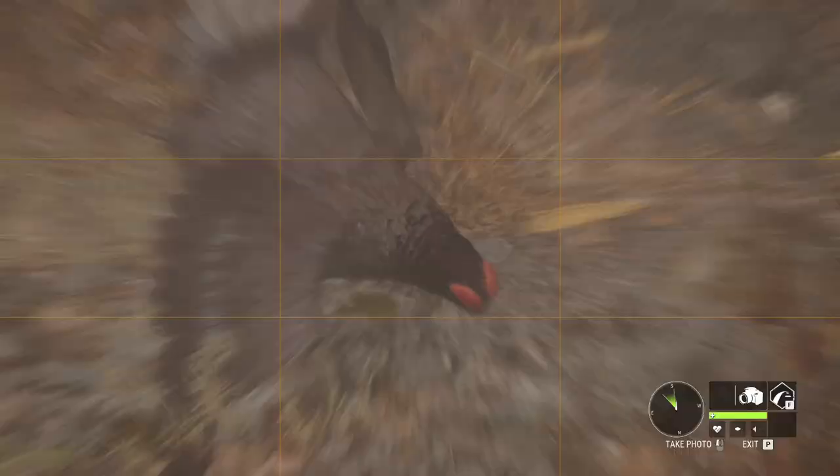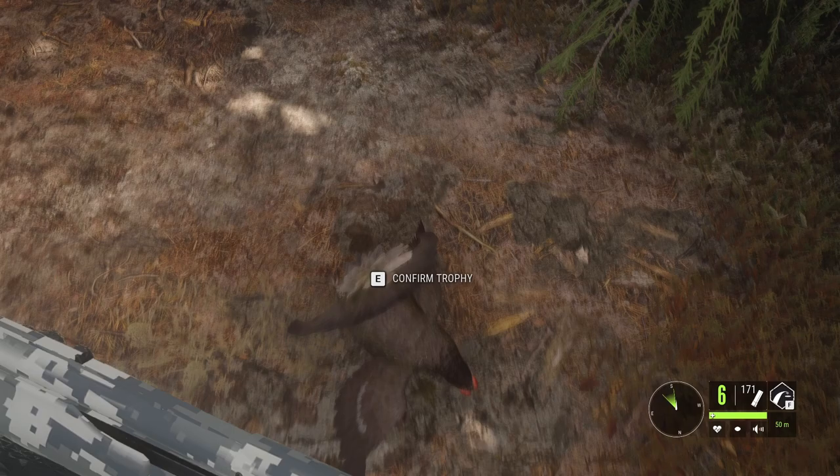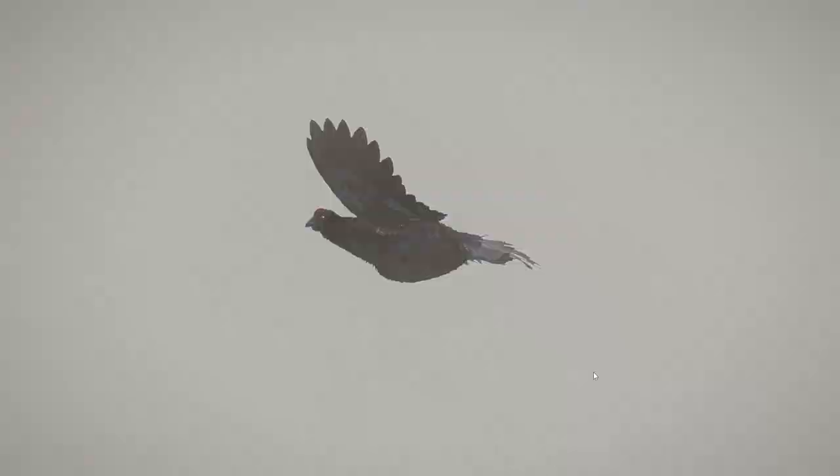Here we have it. It is the variant that has the dark neck — there are multiple models for the leucistic, multiple variations. I don't know exactly how many but I'm pretty sure I have seen a third type posted and this one is I would say my favorite. 12.57 — finally a leucistic blackgrouse. Beautiful.